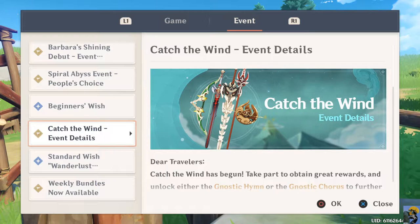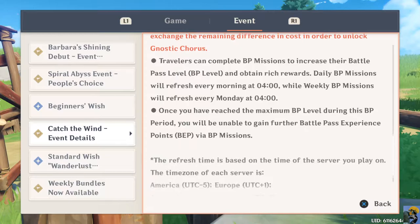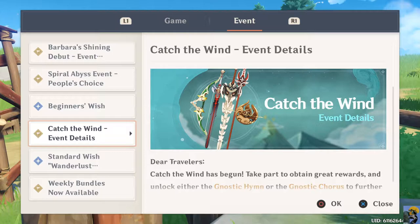Here it is - Catch the Wind event details. Catch the Wind has begun, take part to obtain great rewards and unlock the Gnostic Hymn or the Gnostic Chorus - to further obtain Intertwined Fate and a designated four-star weapon. There's a lot of information here and that's fantastic. It looks great - the graphics in the game look terrific.